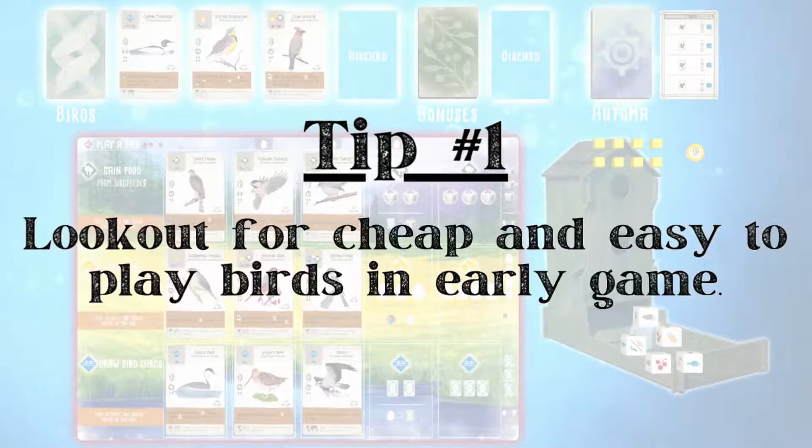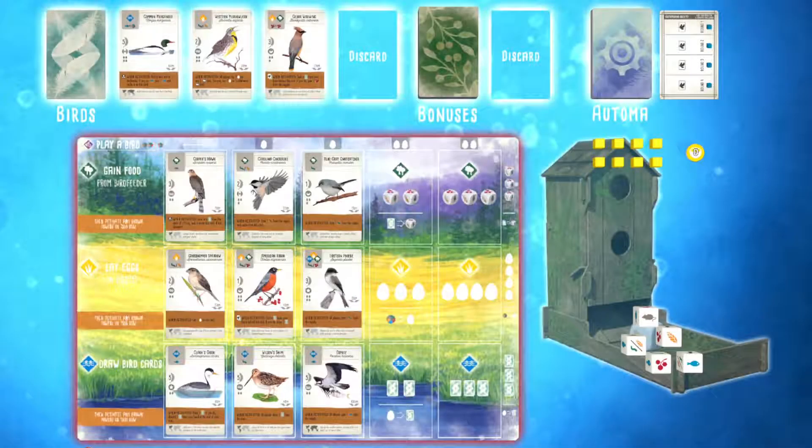Our first tip is look for cheap and easy to play birds in the early game. Picking a starting bird is arguably one of the most important decisions you can make in Wingspan, and it can be kind of overwhelming for beginners because there are 180 birds in the Wingspan base game alone. When picking a starting bird, look out for birds that only cost one food and give you any brown power, or birds that consume one food and give you four to five points.